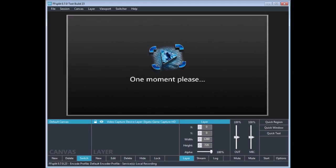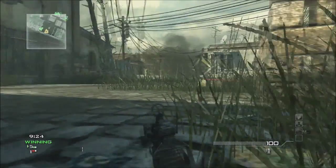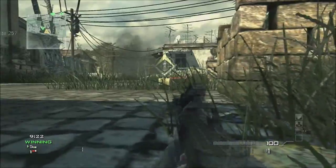On the screen now you'll see what the 'one moment please' message looks like. This is what it looks like if you don't know what you're doing or follow the wrong steps.